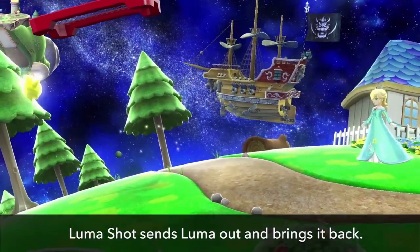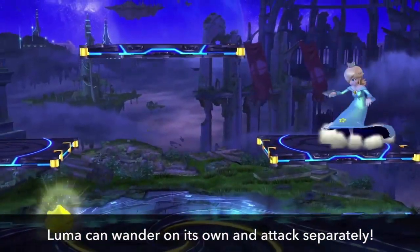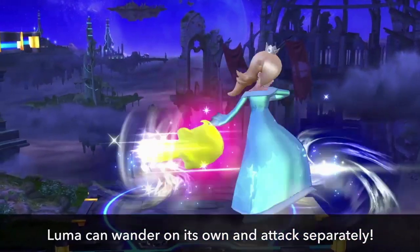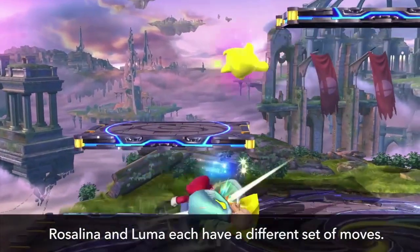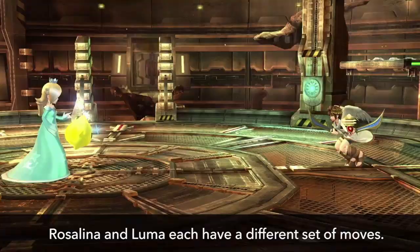Shoot out, then return. When Luma is on its own, it'll wander around the stage, and the player can control its attacks while it's separated from Rosalina. Rosalina and Luma each have a different set of moves, and they can fight somewhat independently. When they're particularly far from one another, they'll be able to unleash lots of individual attacks.